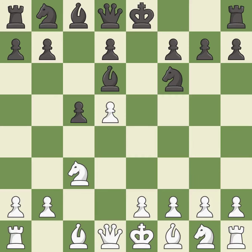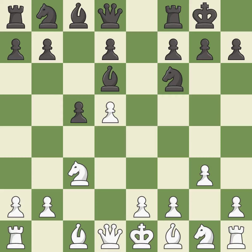Bd6 develops the bishop and prepares to castle kingside. Castling gets the king to a safer square out of the center of the board, while also developing a rook. Castling kingside tends to be safer because the king is further from the center. This fianchettos the bishop by placing it on a powerful diagonal. It is the last book move.